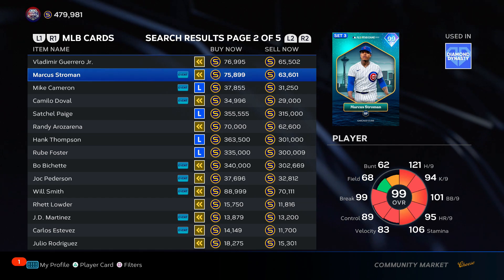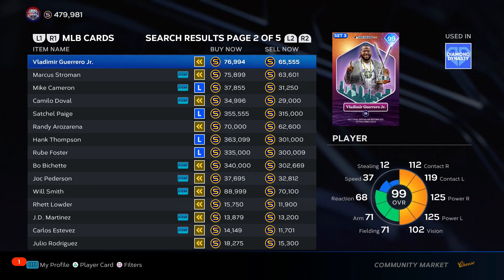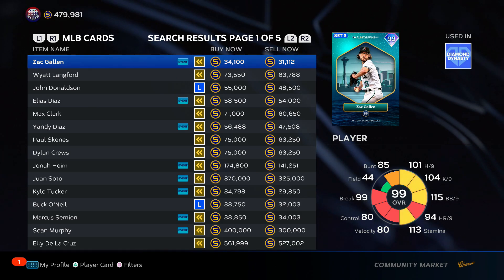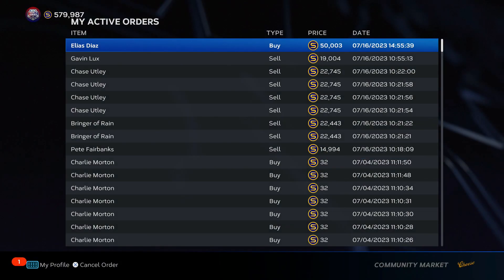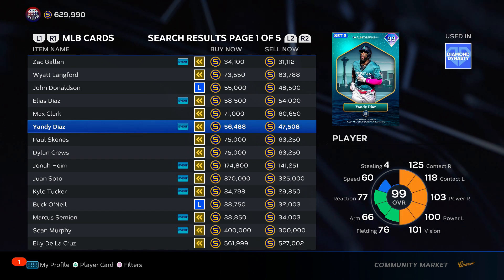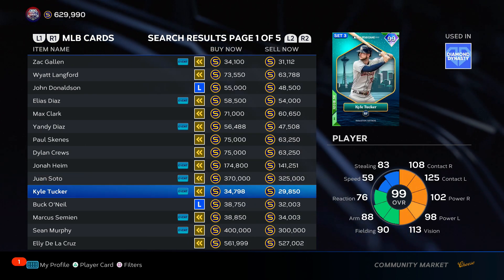Once those buy orders start going through, you can go to your completed orders and see what filled. For example: I just got a completed order — I bought Eric Davis for $21.1K. Monitor that, go find Eric Davis in the marketplace, and put in a sell order. You let the orders flow in, and if you get undercut you're only putting in one or two orders so it's not hard to cancel them on the app. You monitor your buy orders being completed, put in sell orders, and if you wait an hour you can look at your active orders, cancel the unfilled buy orders, and even cancel sell orders to re-list them. It's a really reliable, good method to make a lot of stubs fast — the flip margins of $3,000 to $4,000 stubs will usually always be there.